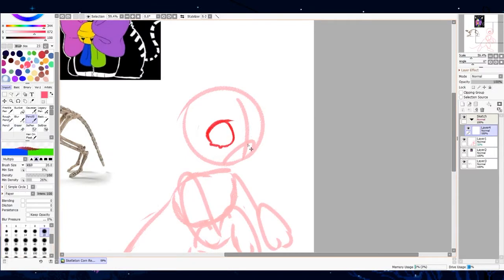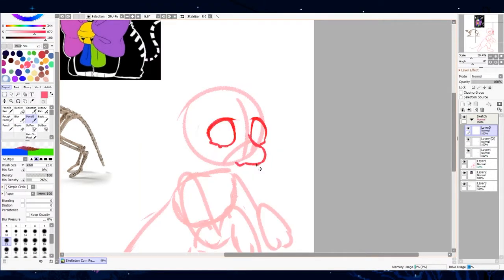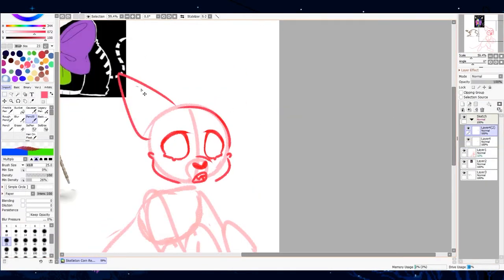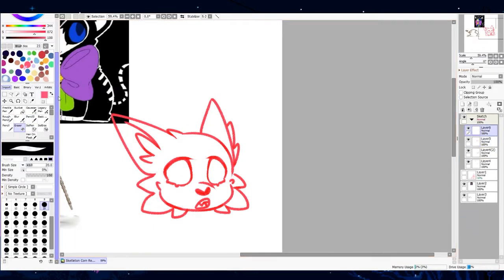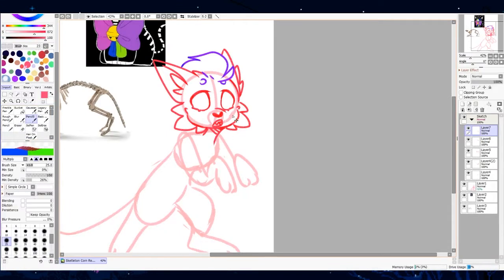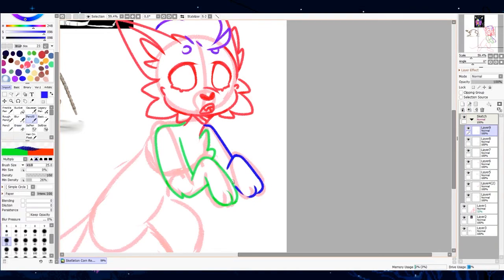The first character that we're going to be redesigning today is a cute little cat OC named Korn. Korn is a skeleton cat — that much was obvious from the picture that I was sent. It had a big, saturated bow on its chest, and it was a very all-over-the-place design. So I wanted to kind of bring it all together so that it would look more... cohesive, that's the word. I wanted to make the design a lot more cohesive.